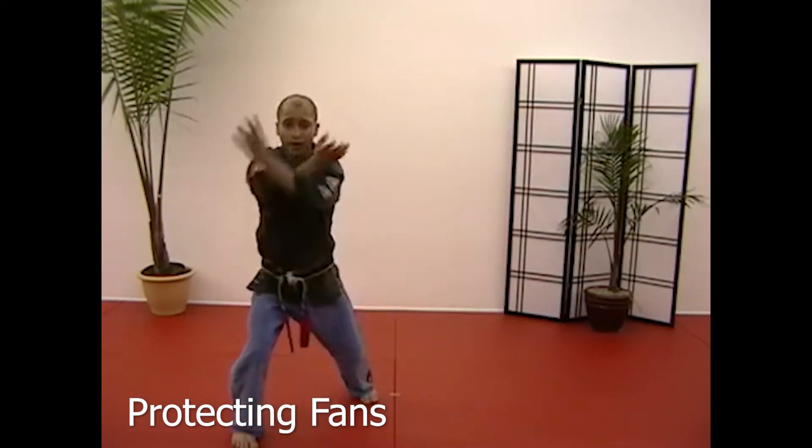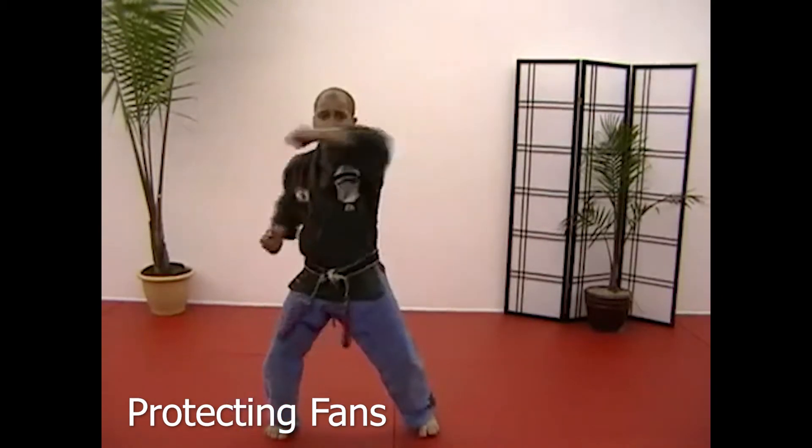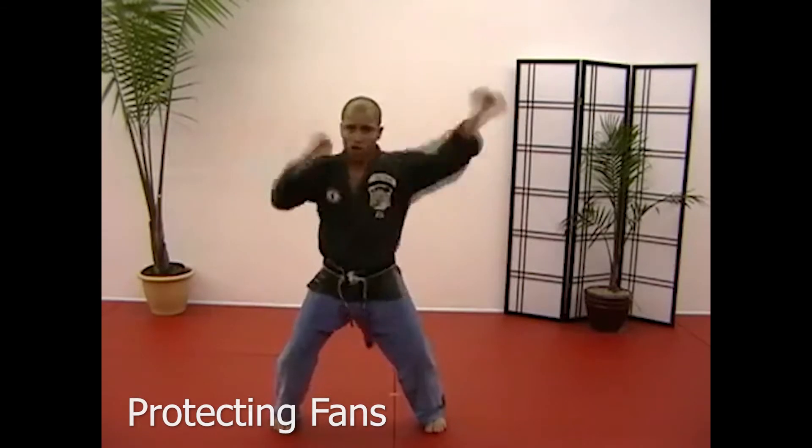Stepping off towards 1:30: parry, parry out the left, grab, kick with the poke, plant to your horse, punch, spears, open hands towards spears again, maces, maces, shake them off, strike.